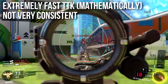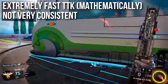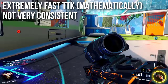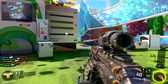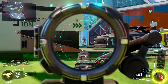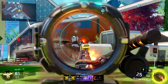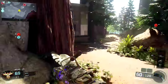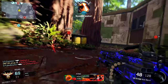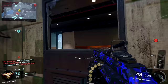This means it has an extremely fast time to kill — mathematically one of the fastest killing weapons in the game at any range, probably the best light machine gun and one of the better assault rifles mathematically. For some reason though it's not very consistent. Sometimes I feel like I smash somebody with a full burst and they should die and nothing happens. On paper it performs very well, but in practice it doesn't perform quite as well — though it's still a great weapon.